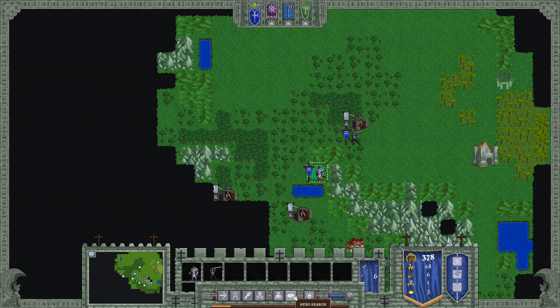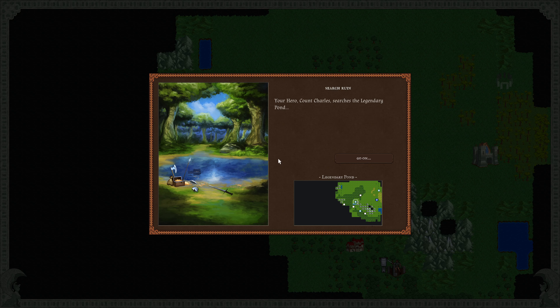We're gonna hit the search button right down here. Your hero, Count Charles, searches the legendary pond and confronted two rare paratons and was victorious. You have found the Bow of Bloodshed — Missile 15. So this is a 15% chance that I'll automatically get a hit before a battle even starts.